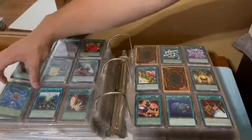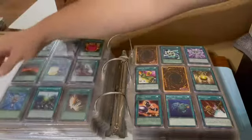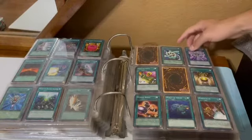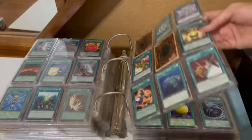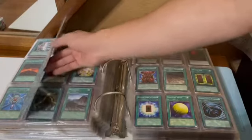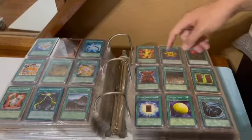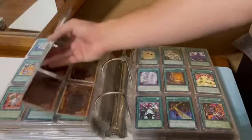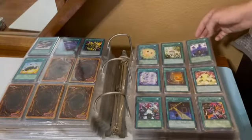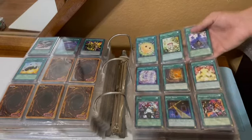Monster Reborn — that's a rare from Duelist Pack Yugi, actually. Monster Recovery, Reincarnation, Moray of Greed, Moon Mirror Shield — always an awesome troll card. Some Morphtronics and Mount of the Bound Creator. Multiply, Mystical Plasma Zone, and Mystical Space Typhoon.